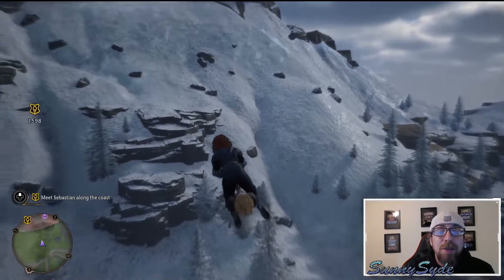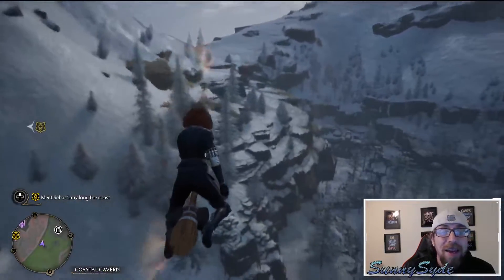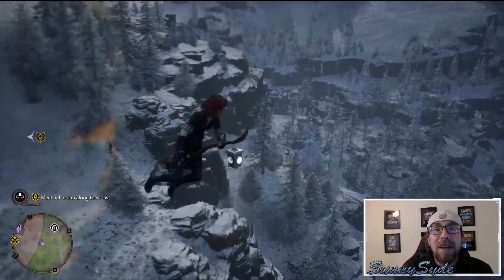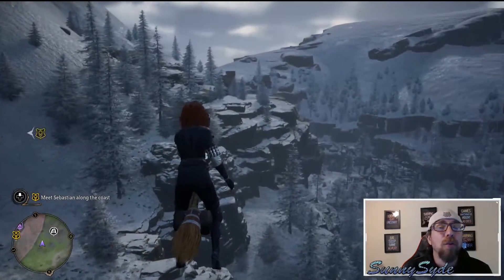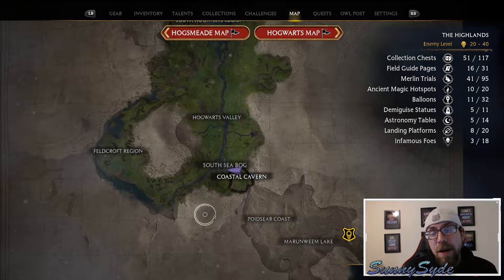Your first instinct might just be to fly over the mountains, but unfortunately it won't let you. There is an invisible barrier that blocks you from being able to directly fly over the mountains, so that means we have to find another way.